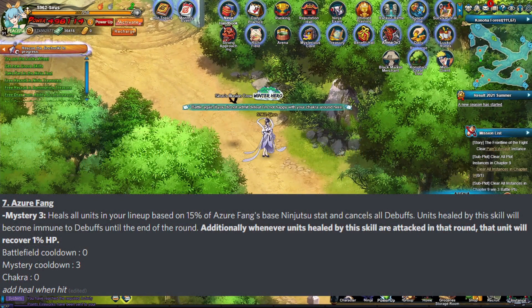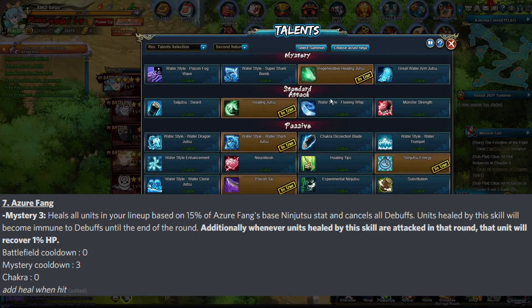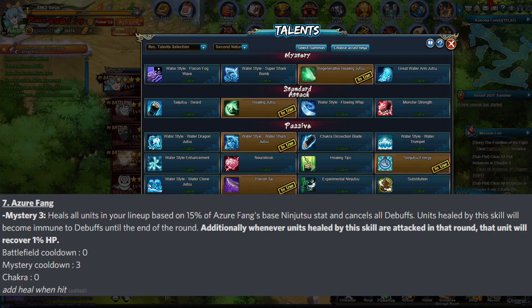Azur Fang got a little buff to their Mystery 3. Before, the Healing Mystery is basically the same thing as Firemane's Mystery, just slightly different — Firemane gives a shield but doesn't heal, while Watermane heals but doesn't give a shield, and they both clear debuffs and make units immune to debuffs. The new change makes it so that whenever units are hit in that round, they recover 1% HP. It's not a huge amount, but I expect them to probably buff this in the future to maybe 3% or 5%, which would make this Mystery kind of useful and viable.